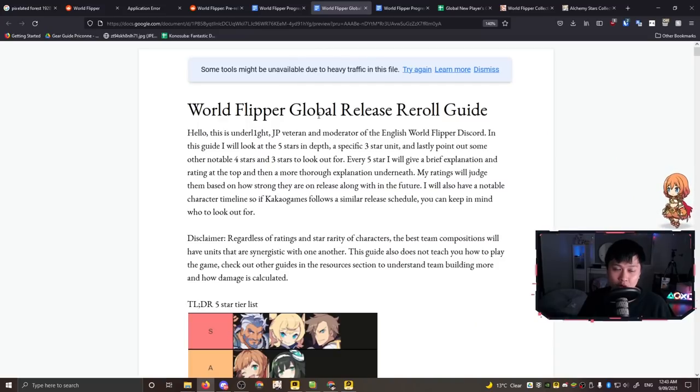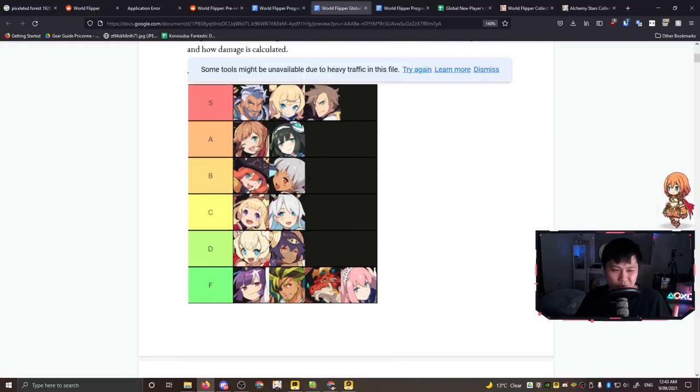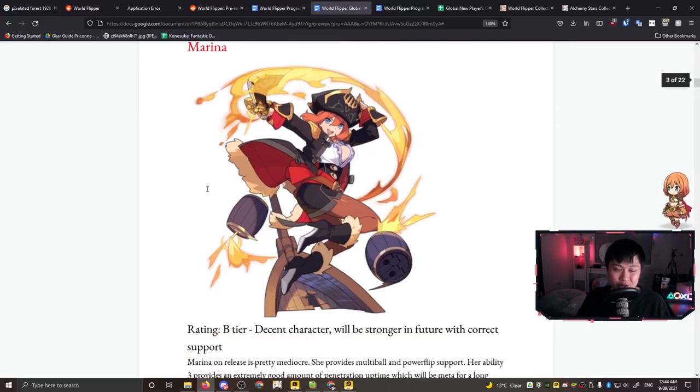Next up: World Flipper Global Release Reroll Guide. I covered this in my reroll guide, but essentially this is your five-star tier list for rerolls. What I really want to talk about are the character descriptions down here, because there's a lot of context and rationale as to why they are given their rating. I think all of the rationale is really sound, and if you read through a bunch of these you'll start getting the logic of what is strong.